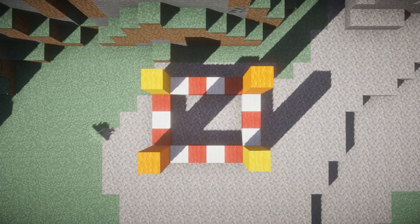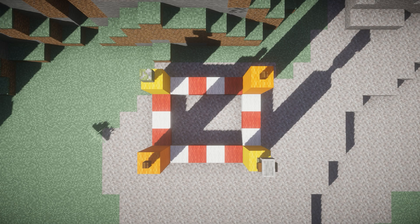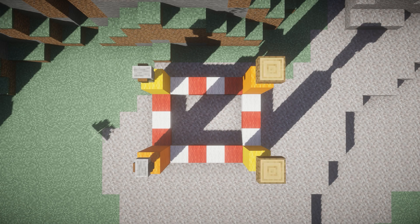Once you have all those down, go ahead and place spruce fences on all of the pillars. It doesn't matter what type of wood you're using, but I'm using spruce. On only the yellow ones you're going to place some mossy cobblestone walls, and then on all of these you're going to place your grindstones, ideally facing the same direction. You'll see I messed up — I'll fix it later.